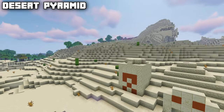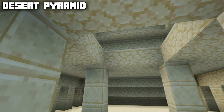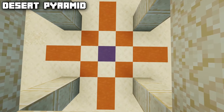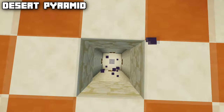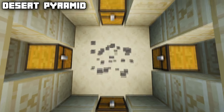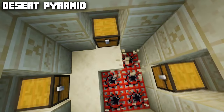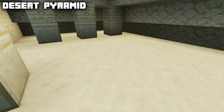Starting with the desert pyramid, a structure that generates inside the desert biome. Inside you will find multiple different rooms. The room below the desert pyramid has existed since it was added to the game — going down you will find four chests containing some loot and a pressure plate on top of nine TNT at the bottom. As of Minecraft 1.20, a second room has been added to the desert pyramid.